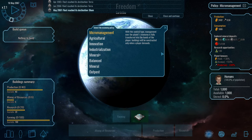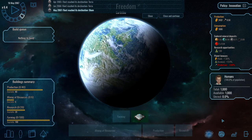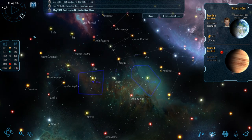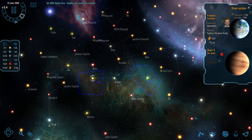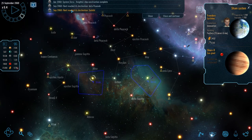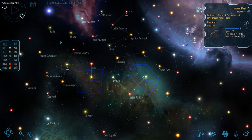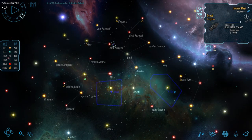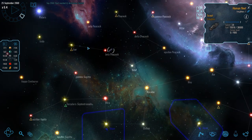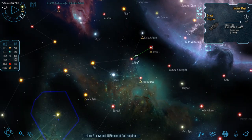Looking at this planet, it's great for science, so let's turn it into an innovation planet and start cranking out the research. Another colonizer has been built, so let's send them on their way - perhaps it's five hundred men and five hundred women in order to populate a new world, who knows. Let's move on to Ansur.